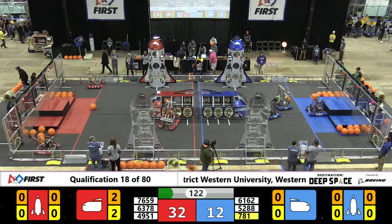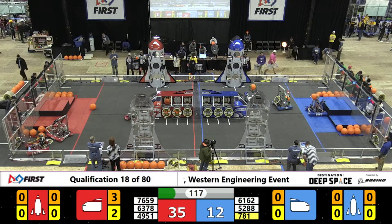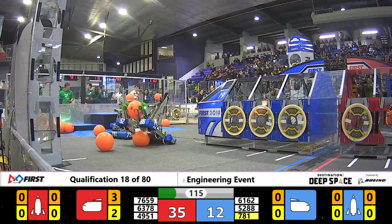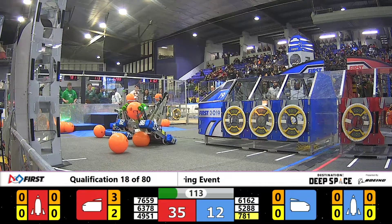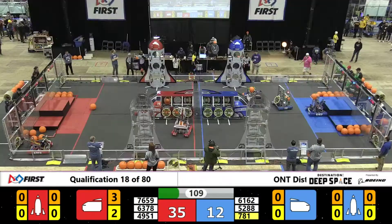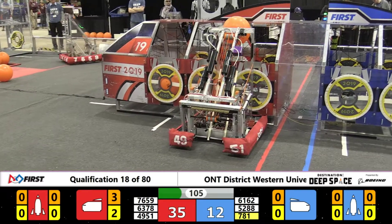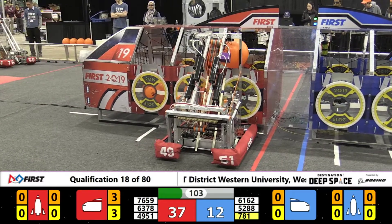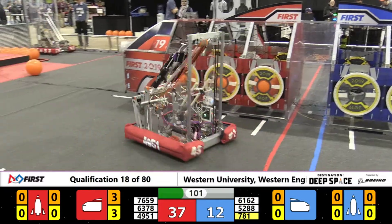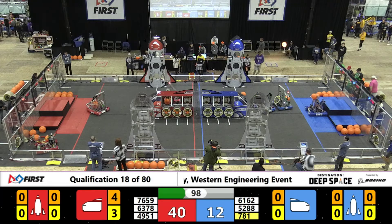Lynx again in the loading station area trying to acquire another hatch panel, trying to put it onto the front face of the cargo ship or even on the low level of the rocket. The Blue Alliance, we have Team 6162. The Alpaca is sitting stationary probably just for a moment while they get their stuff sorted out. 49-51 delivers another cargo into the cargo ship for three points.